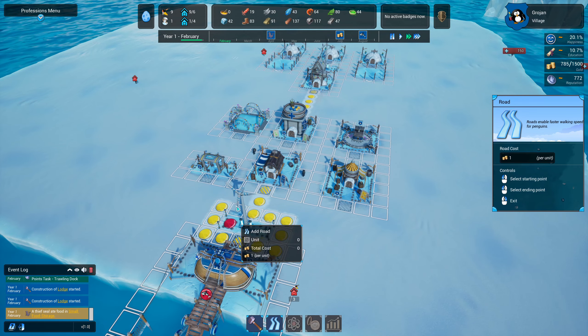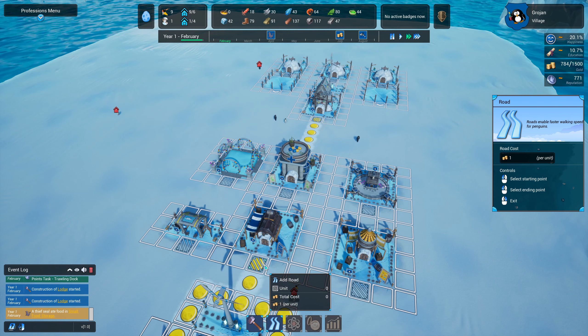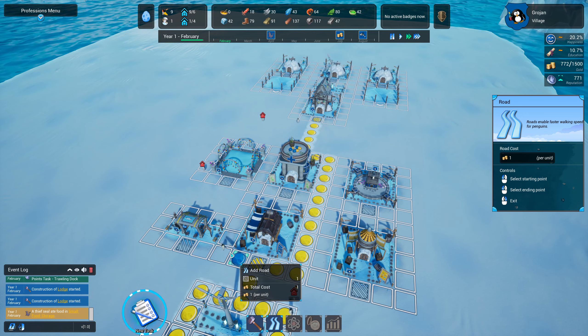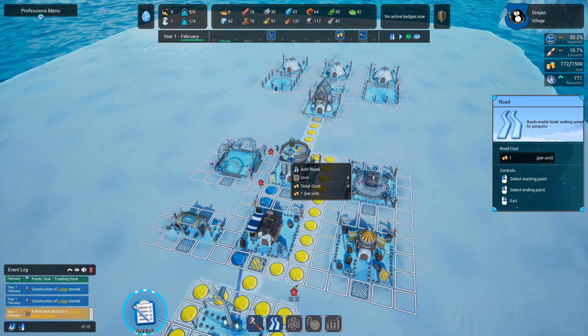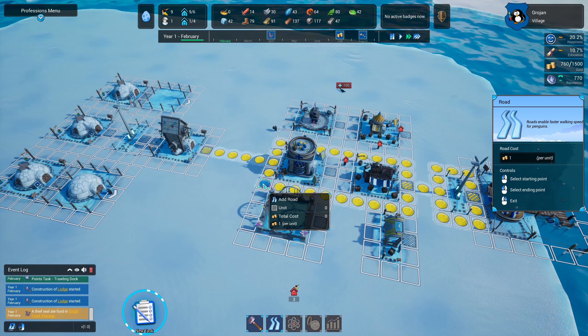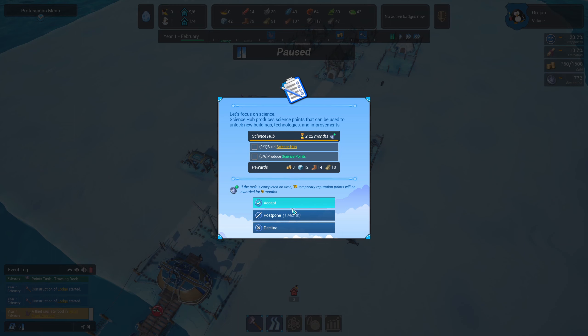I missed one there — we go. We probably should get another road coming up this way just so we can make our people walk a little bit easier. We've got a new task: it wants us to build a science hub and produce six science points — fairly straightforward.